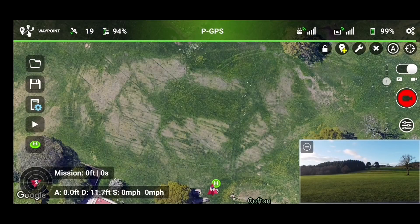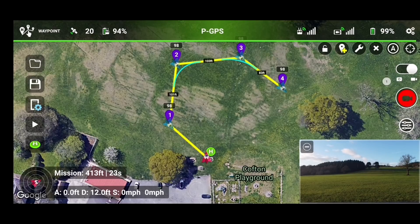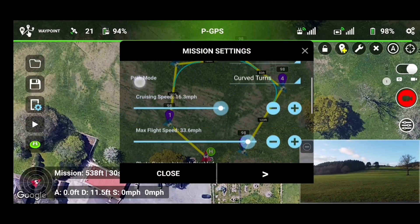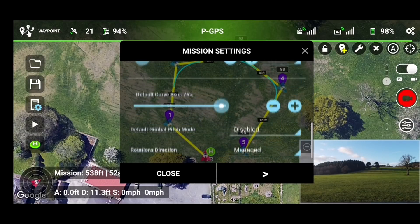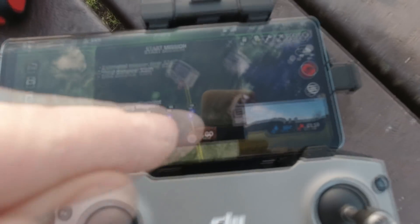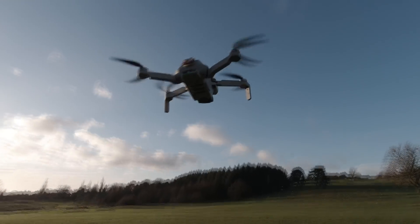Waypoint. Do you still have points? Tap on the screen. Check settings. Just speed. Press play.